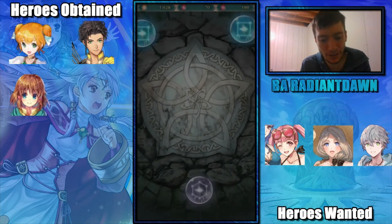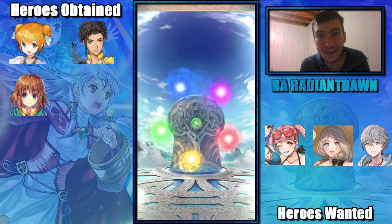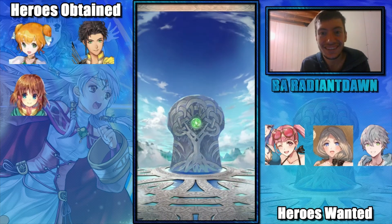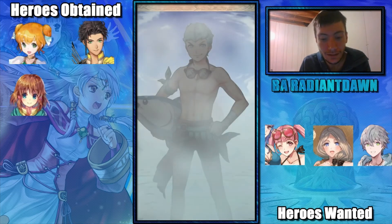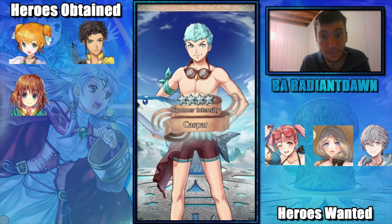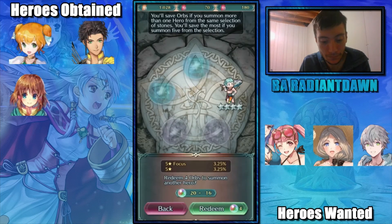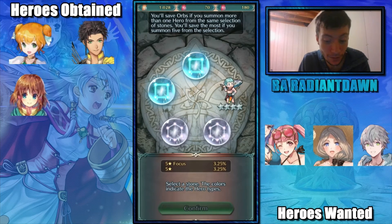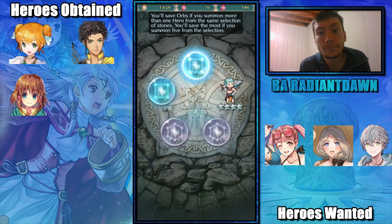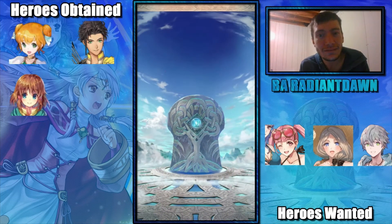So far this banner hasn't been too mean to me — it's just I'm getting five stars but not the five star I want. I want these three specific units. I got Caspar! I suppose I can't complain about that. He's got bonus doubler, and I did say I wanted a Caspar, so I got something that I wanted. I'm getting five stars — I'm getting five stars.